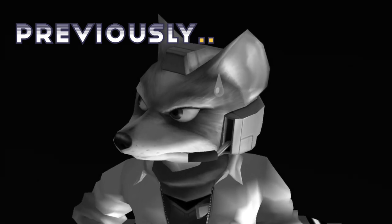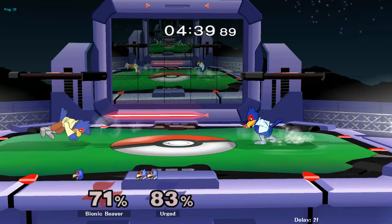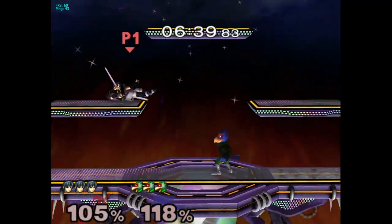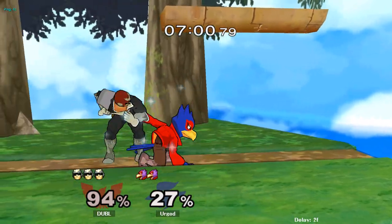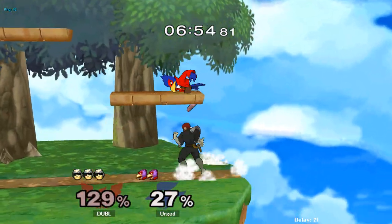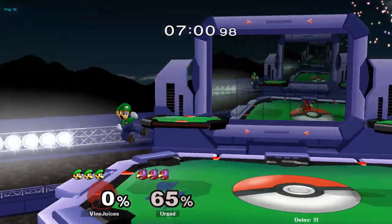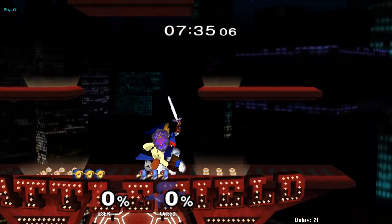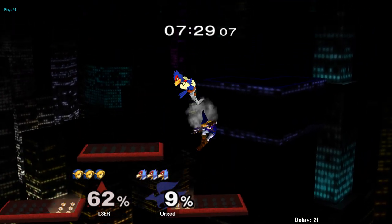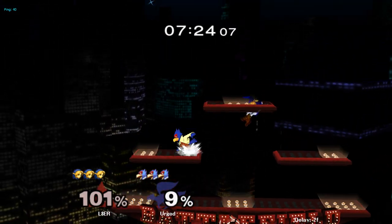In the last Road to Melee video, I focused on platforms. Since then, I've incorporated wavelengths and edge cancels into my gameplay. Here you can see how clunky my movement was — and here is my improved, superior gameplay now. That feeling of being zoom zoom is the rush I live for. In turn, I've noticed an improvement in my neutral and punish game. Maneuvering around more space gives me more options. I've also adjusted how I approach the game, putting more of a conscious effort into thinking and reacting more.